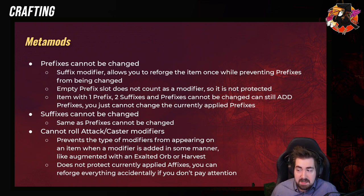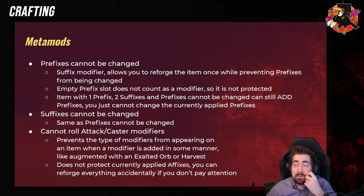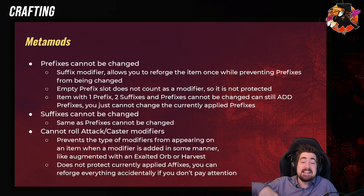And then if you do 'Prefixes Cannot Be Changed' and use, for example, a Chaos Orb or a harvest craft, that would reforge the suffixes. However, this could also fill up the prefix slot, because even though it says it cannot be changed, what it really means is existing prefixes cannot be changed. With 'Prefixes Cannot Be Changed' on, you can still add a new prefix and end up filling up your item, which maybe you don't want.